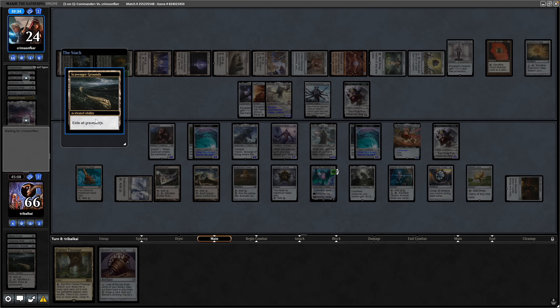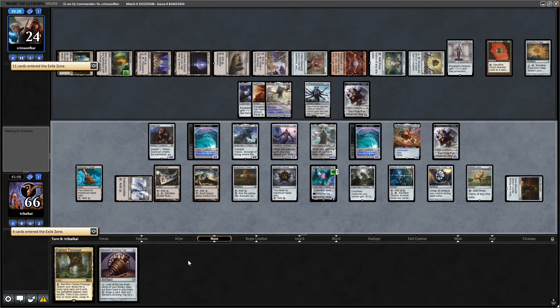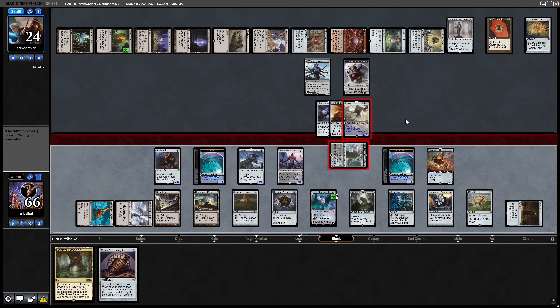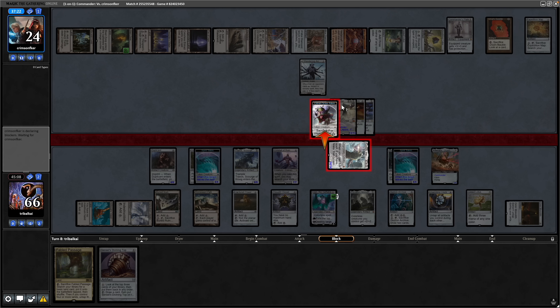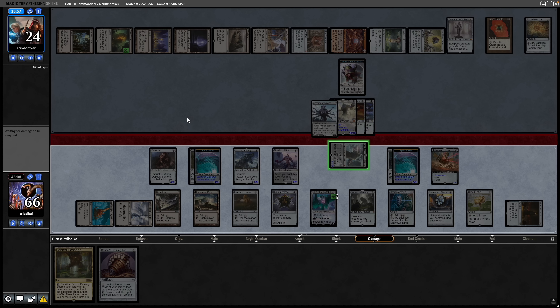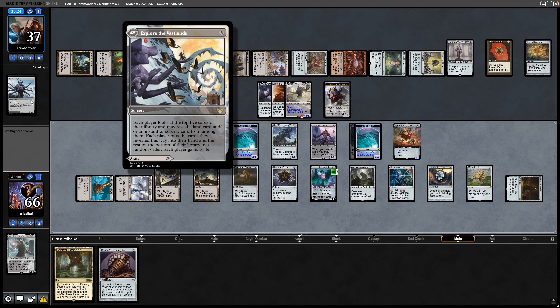We sacrifice the Scavenger Grounds to exile all graveyards — down goes the Unstable Obelisk and a land for us. Our opponent clearly doesn't care about losing their graveyard, so I'm assuming they have no graveyard recursion. We sacrifice our Eldrazi and swing in with the Kozilek. Our opponent double-blocks with their own Kozilek and the Wandering Archaic rather than taking the damage — they'll gain life from the Shadow Spear. Our Kozilek and the Wandering Archaic both go down.